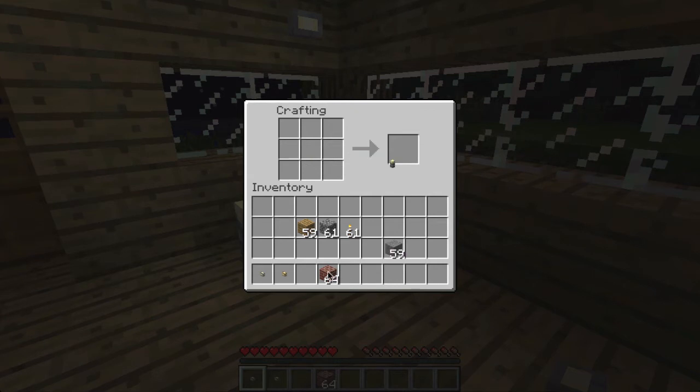The next thing you can do is the lamp. You just build it the same way, like this, and you get a lamp. It also works for stone, cobblestone, and bricks — there you go, a brick lamp.